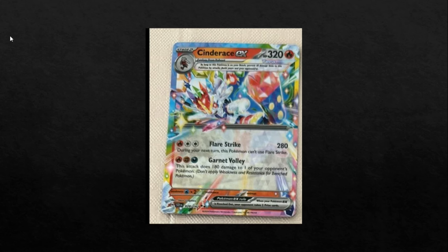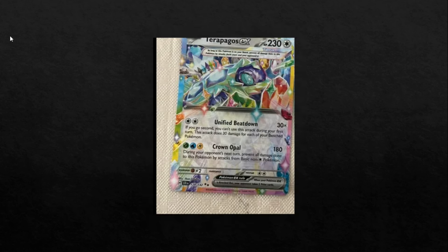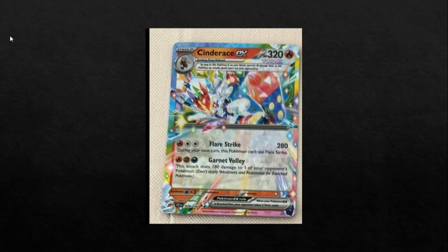During your next turn, this Pokemon can't use Flare Strike. Why this is super interesting to me is you basically can't use Double Turbo, right — same with the Terrapagos, really. You can't use Double Turbo with this because 260 is just so inconvenient for dealing with these cards. So you have to sync either three basic energy or get a Charizard EX or something involved. I don't think you can just do Mela and Magma Basin — even with Tatsugiri now to find the Mela. I think this is still too awkward.